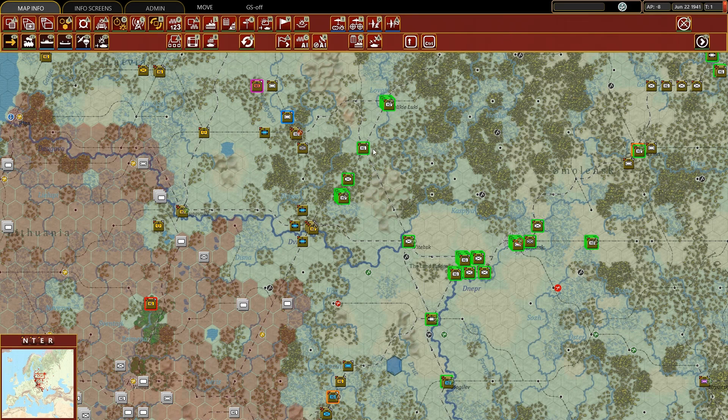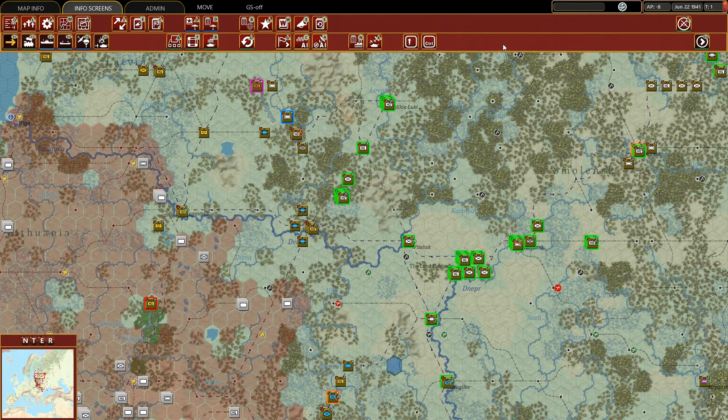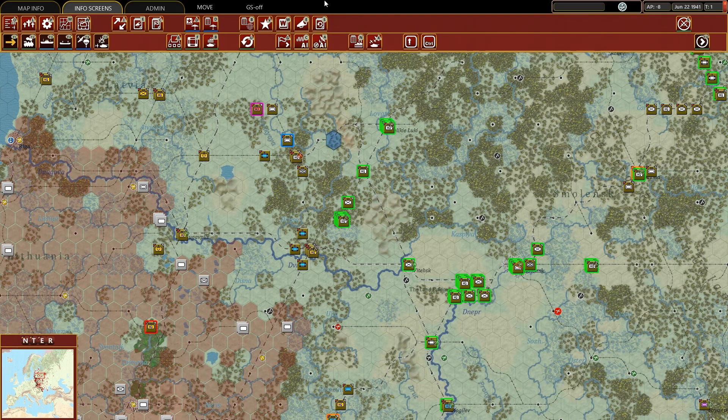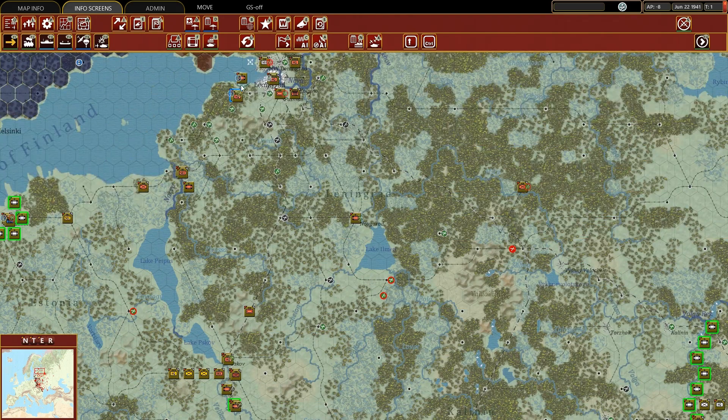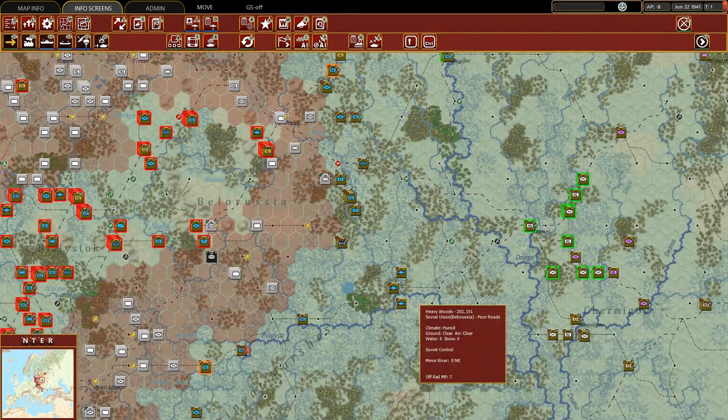All the units which have just arrived on the map — those that arrived on this turn — have this very flashy light green around their unit counter. Units which are in refit mode have this light blue counter, and this is also true for the fortress units, which are here in refit mode.